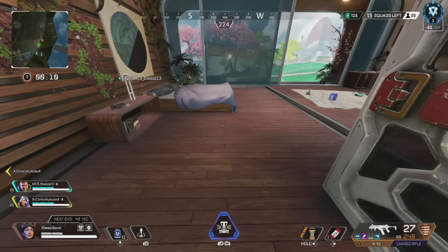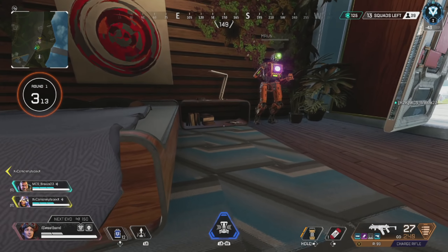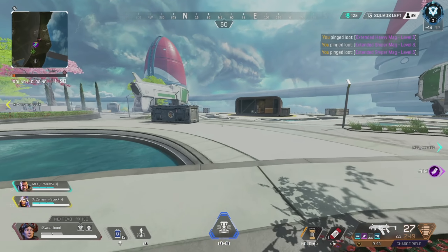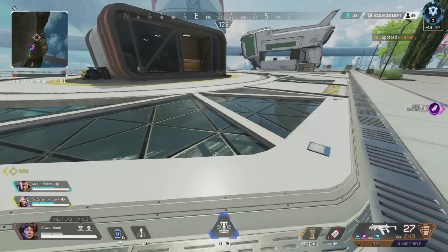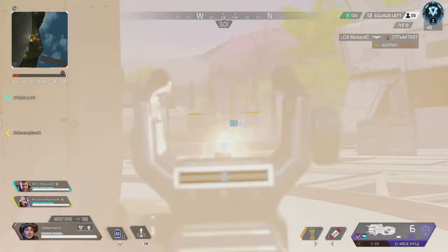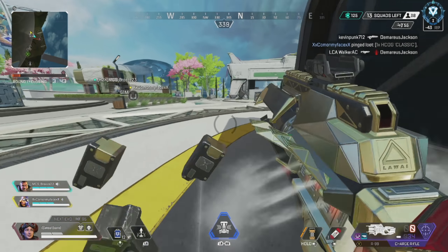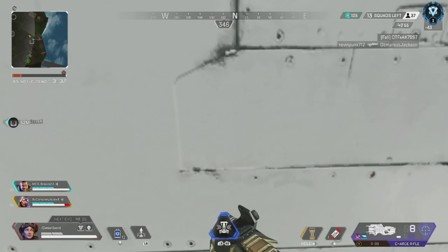Right off the bat you can see we're using a different combo than usual: the R9 and a charge rifle. When is the last time you saw me use a charge rifle? Probably never. But this fueled the big game we had. The charge rifle is great for pecking people from long distance, it has no bullet drop — it's amazing. I really forgot how overpowered this weapon was. If you know how to use it, it is super super good.